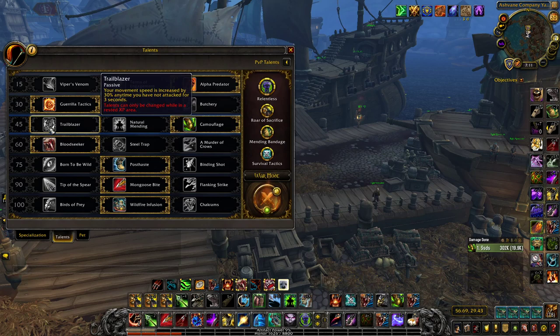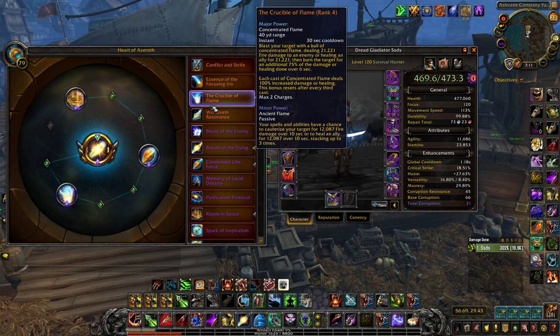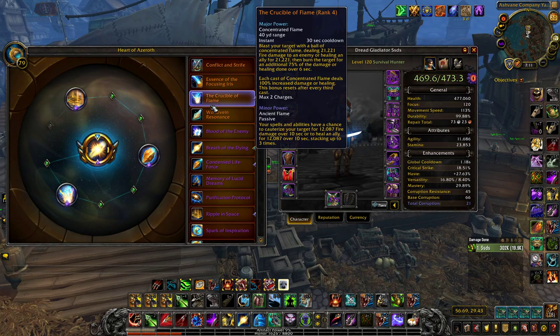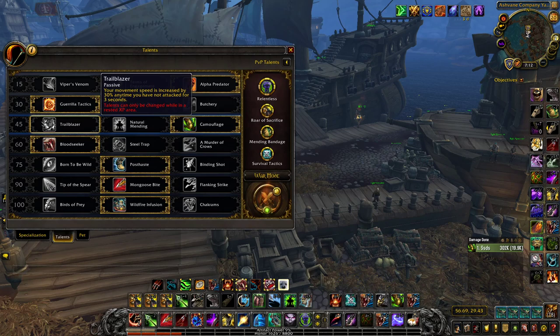Trailblazer is mostly a 2v2 talent. Whenever you don't attack for 3 seconds you gain a 30% sprint — very good if you're getting kited by a healer like a Mistweaver or Druid. Say you get Bash-cloned and the Druid gets across the map — this helps you get back. A nifty interaction: if you use Crucible of Flame and fire it while Trailblazer is active, it does not remove the buff, so you can fire while still keeping the 30% speed trying to catch up.